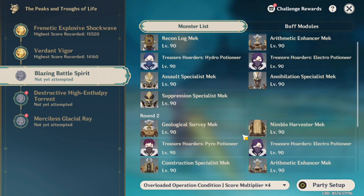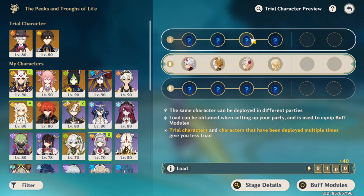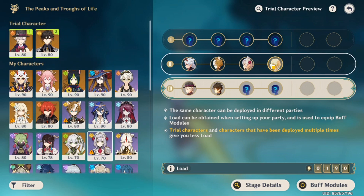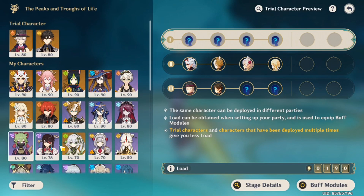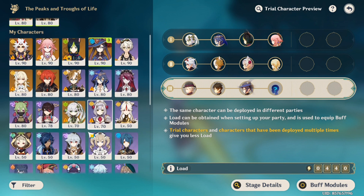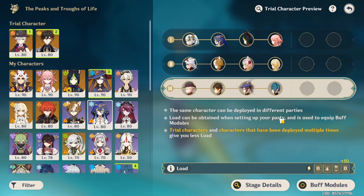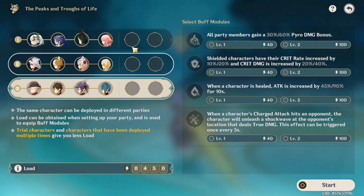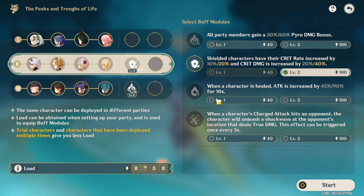Next enemies are robots and human enemies. I think I'll put Ito on the second team since the first has different robots. I'll put Lynette on the third team because there are some cryo enemies. For the first team, Nahida could do well there. I'm trying to figure out what to pair Lynette with — should we do Vaporize, use Bennett, or try Xingqiu? I'm not sure.